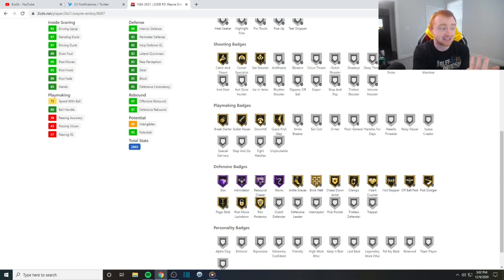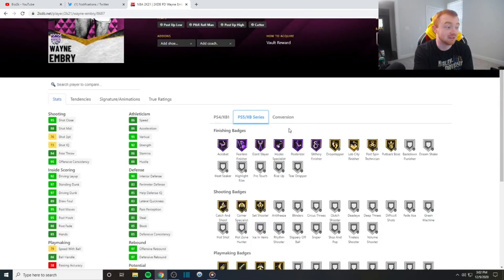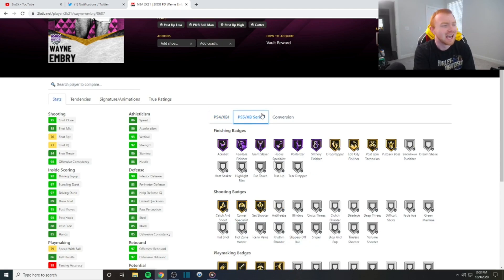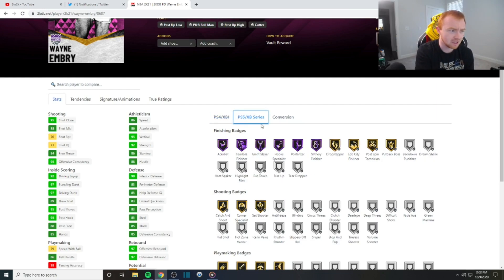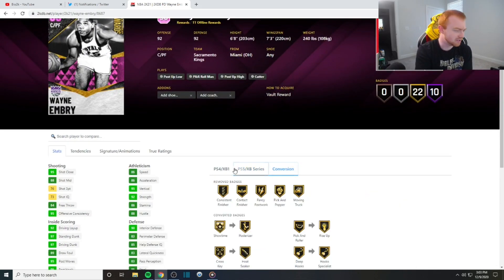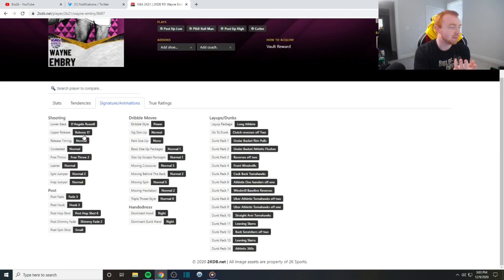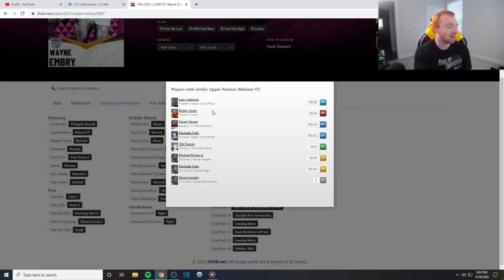On Next Gen he can still get Hot Zone Hunter and Deep Threes. On current gen he has two more Hall of Fame badges and a gold badge more than next gen. Now let's take a look at his animations, because a lot of people were asking what his jump shot is. His jump shot is D-Lo, which isn't really all that bad.